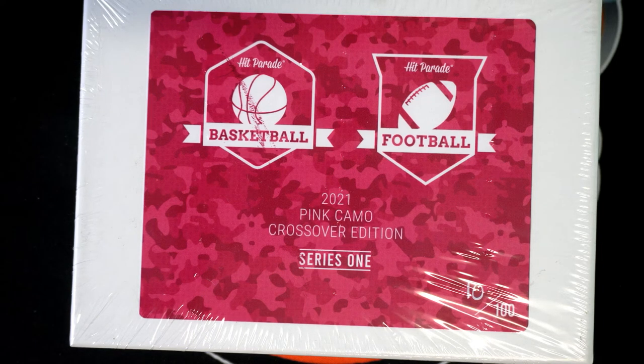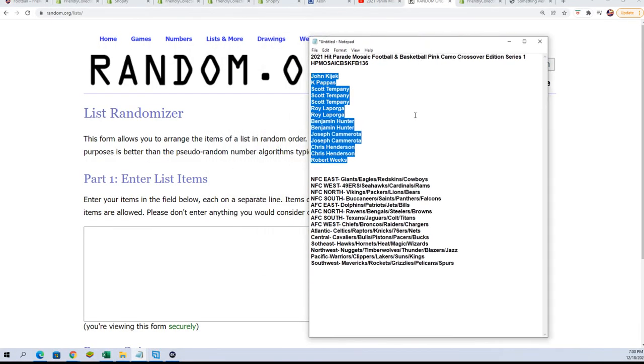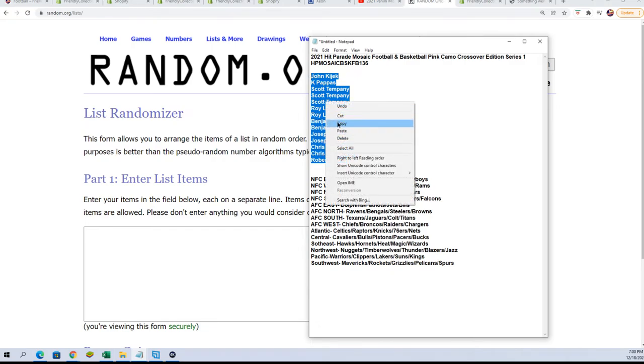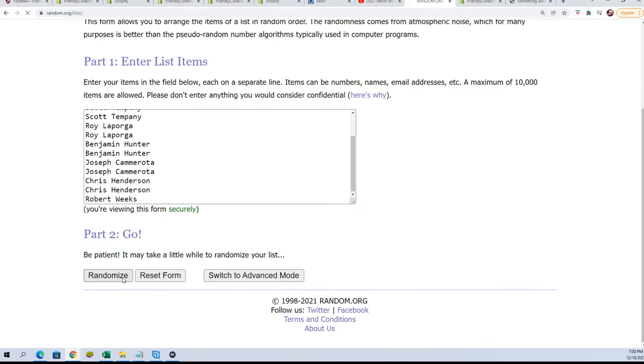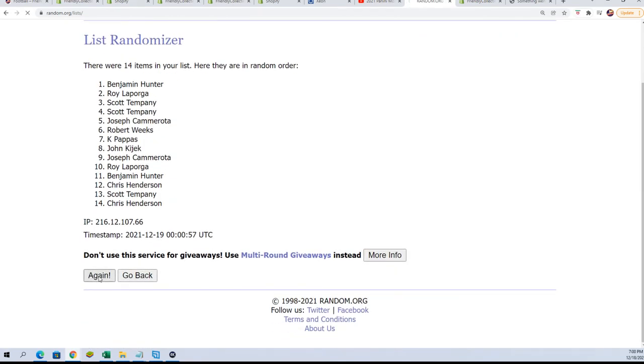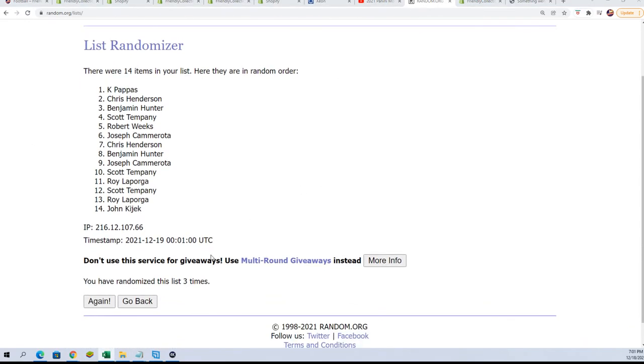That's right, we're looking for Treasure — the Pete Camo Crossover Edition. Seven times through for the owner names, seven times through for the divisions. We're going to random each list seven times — the owner names and the divisions.